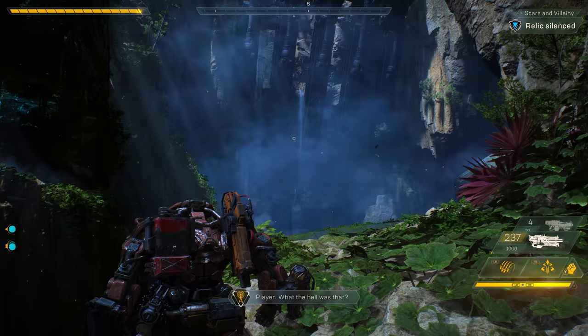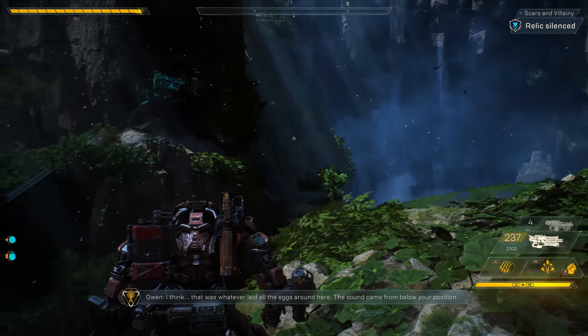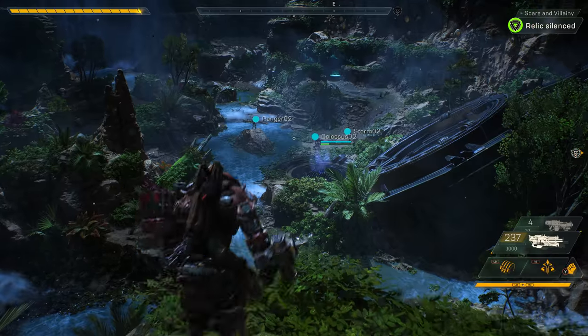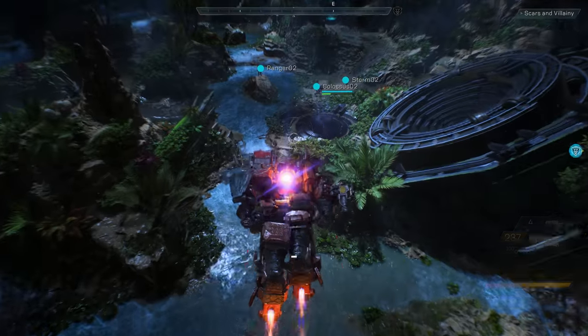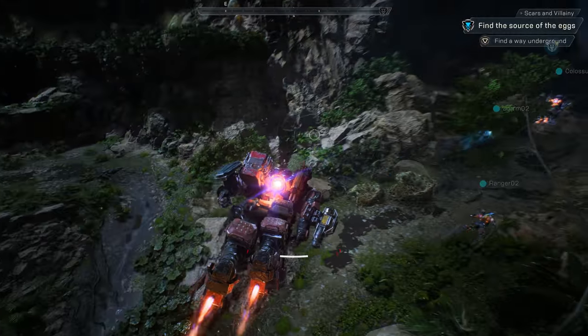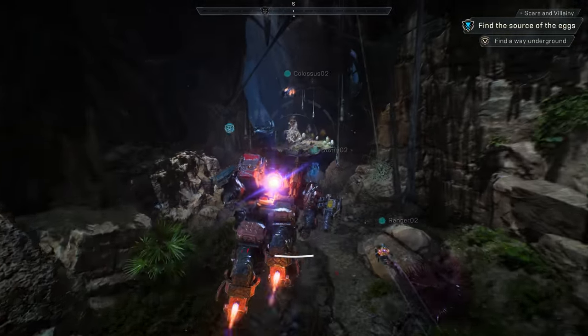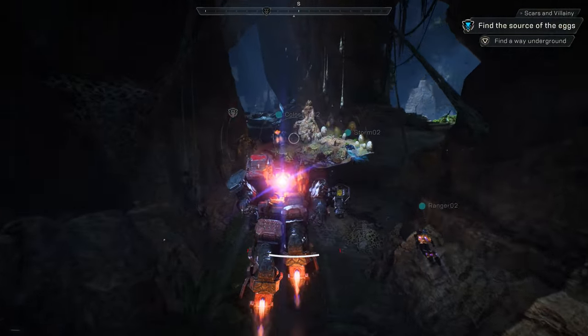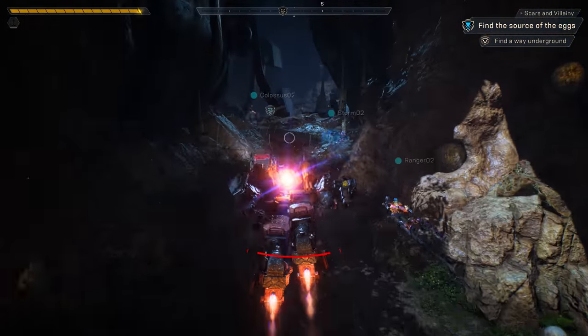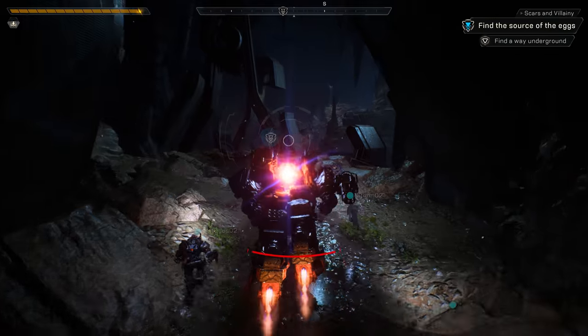What the hell was that? I think that was whatever laid all the eggs around here. The sound came from below your position. With some pretty awesome teamwork, our squad was able to silence this Relic. Relics are littered throughout the world, left there by the Shapers, abandoned and volatile. But for right now, the mystery of the Scar weapon is taking us deeper and deeper into this stronghold.